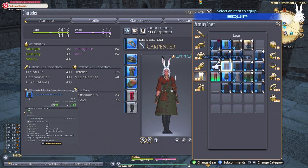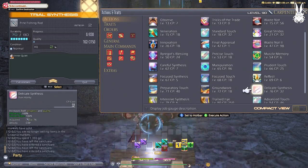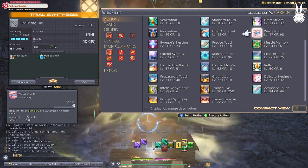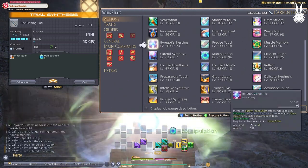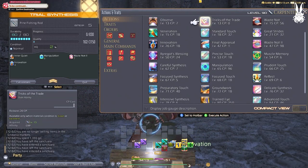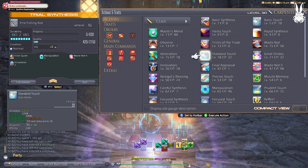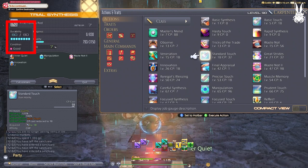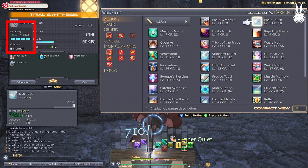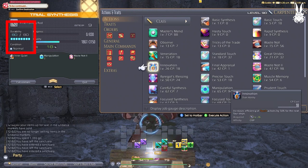Level 65 — we have now gotten to the pinnacle of the crafter rotation and everything is going to change here. Manipulation is the best ability in the world and you'll be basing everything off this. It's a job quest ability, so you will need to do your job quest up to this level to unlock it. It allows you to recoup 5 durability per action, essentially cutting the durability cost in half. If Basic Synthesis costs 10 durability, it now costs 5. If you pair this with Waste Not 1 or 2, which reduces durability loss by 50%, you can essentially cancel out the 10-durability costs for a short while with both buffs up — but not without an enormous cost of 194 CP for both abilities.